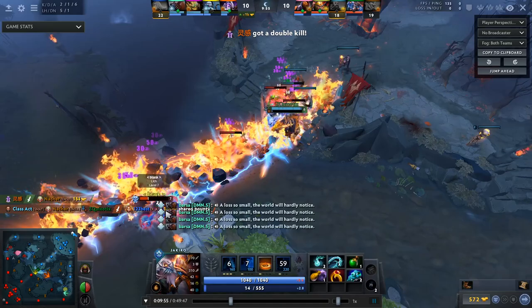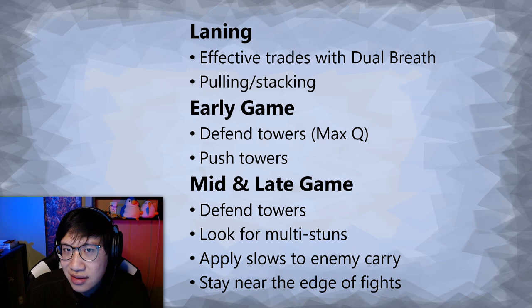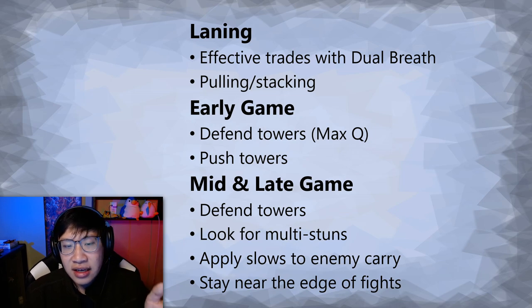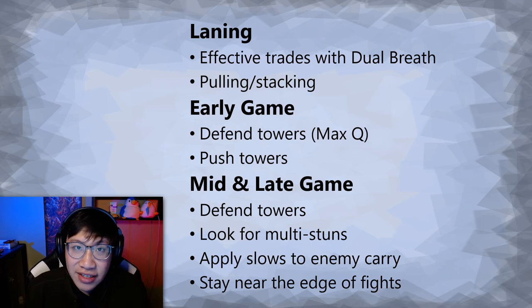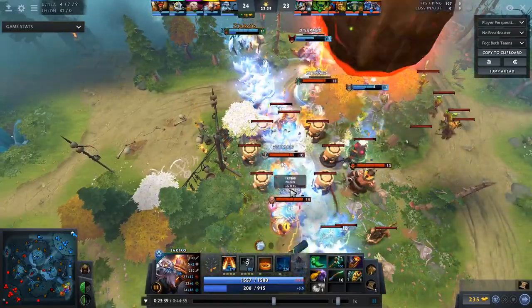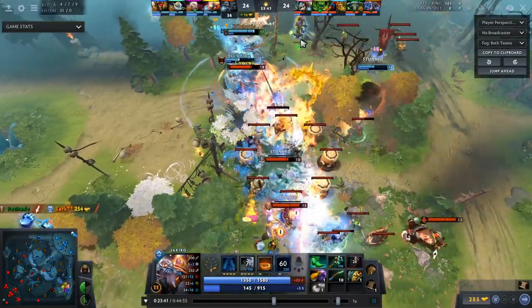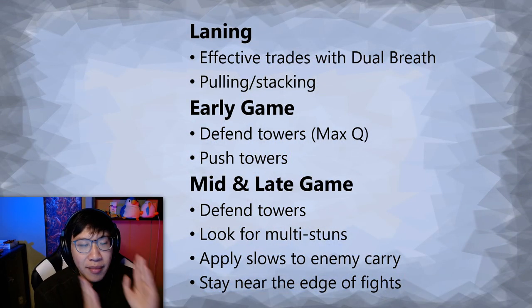As you enter the mid and late game, you still want to look to defend towers, but maybe a little less because at this point people could dive and kill you — you are just a position five. Keep in mind that you can Macropyre and defend an entire wave, but be careful. When team fights break out in the mid to late game, the main thing you want to do is stay near the edge of fights and look for multi-stuns. Try to line the enemy heroes up — Ice Path, Dual Breath, Macropyre — you're trying to hit a lot of enemy heroes with your AoE abilities.